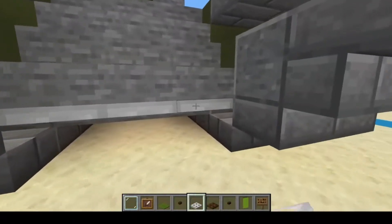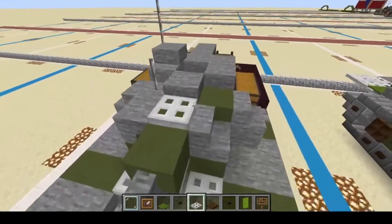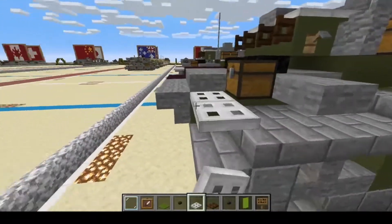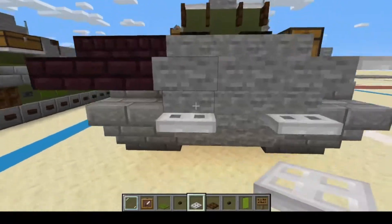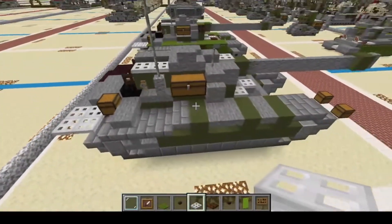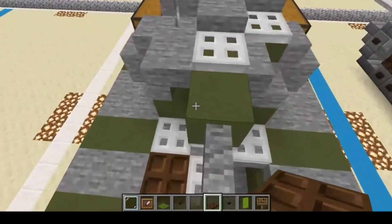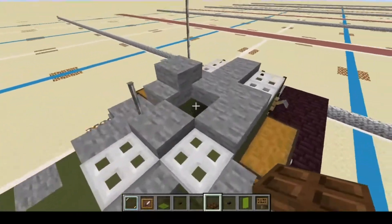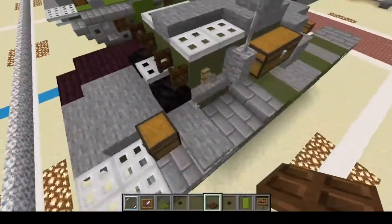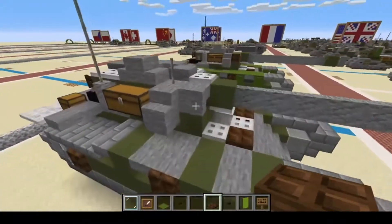Moving on to the iron trap doors: put three below, three right here with one underneath the gun, two here, four there on each side, and two right there, and one on the back of the turret. That's all your iron trap doors. Next, we'll do our dark oak wood trap doors — seven of them, and you can put one right there for eight total.